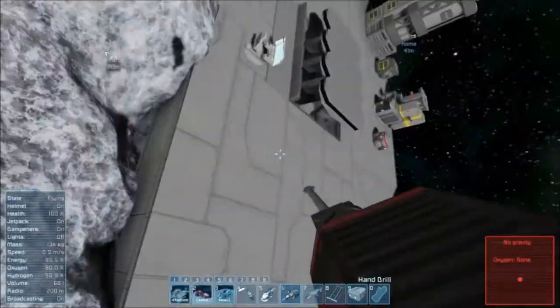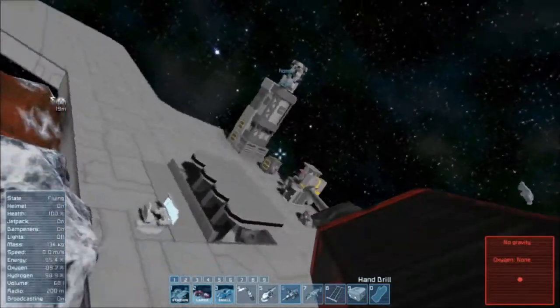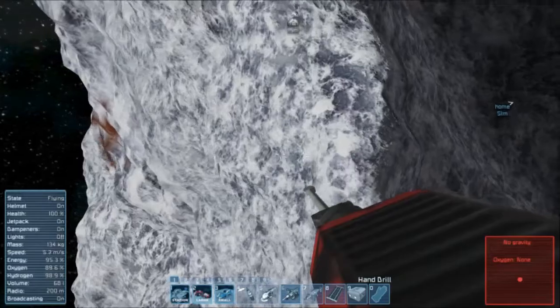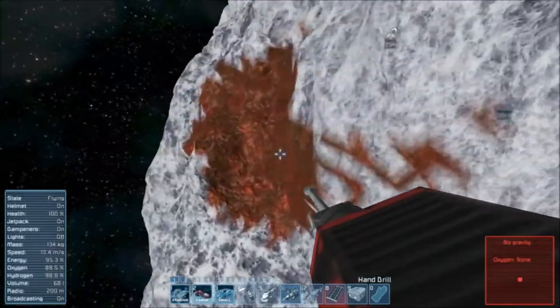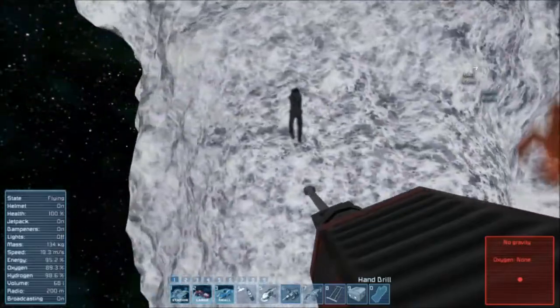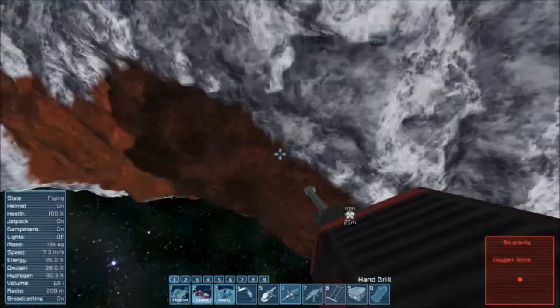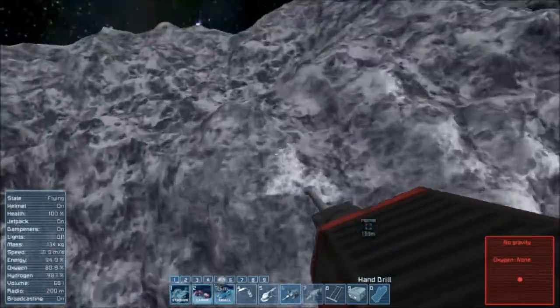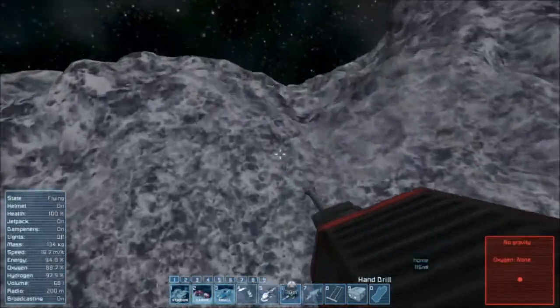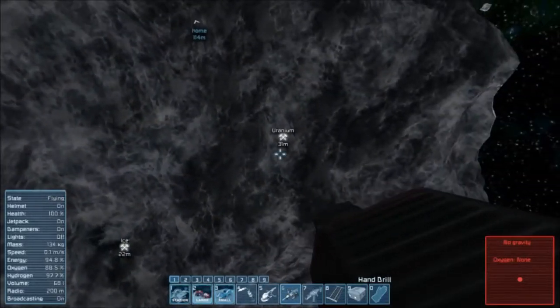Let's go around our asteroid and find out what else we have. There's more iron — I'm going to ignore it for now. More iron. That's an iron ridge. Oh, there's some ice right there. Oh, we are blessed!